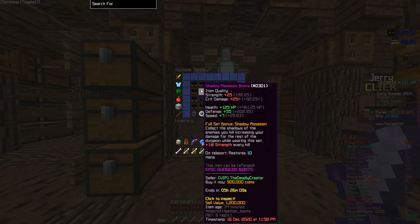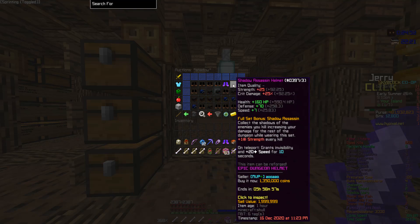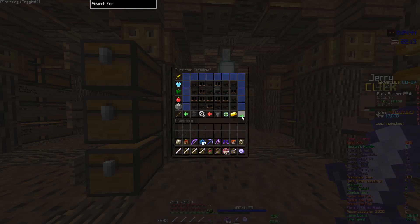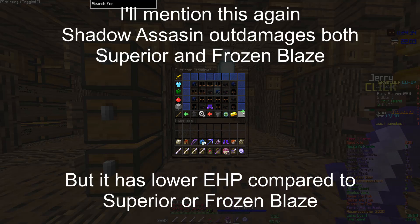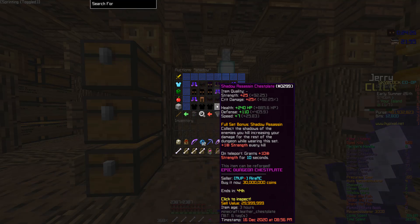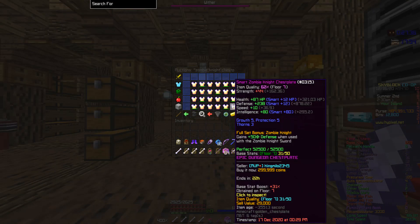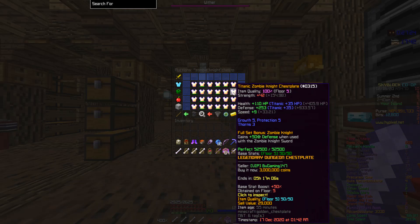For armor I would recommend a shadow assassin set, as it is not only affordable but also has low requirements — you only need to beat floor 5 once. It is the second best setup for damage, only second to necron armor. For those of you that are catacombs level 26 plus, run tarantula helmet instead of the shadow assassin helmet. And if you have more than 1000 kills on a certain floor, use the diamond head for that respective floor instead of tarantula helmet. If you can't afford a shadow assassin chestplate, get the zombie knight chestplate.